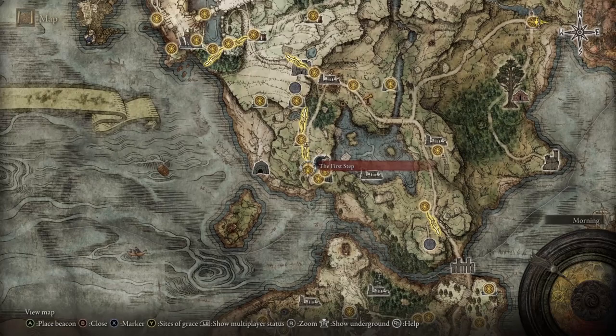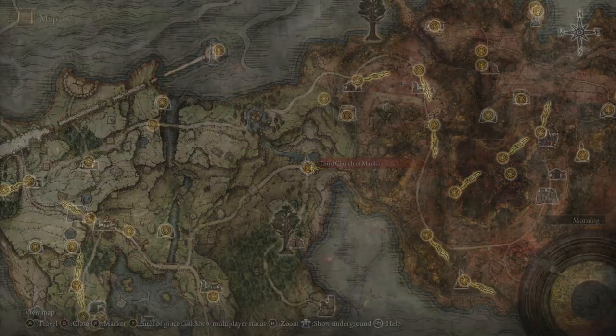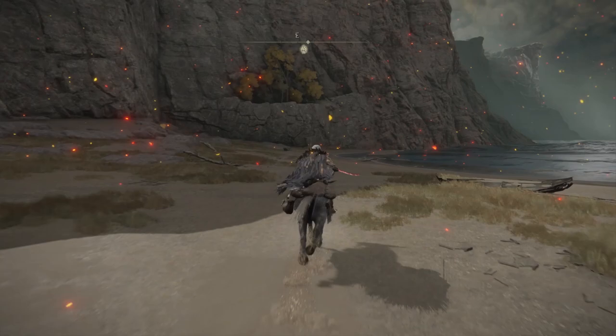The original route to get this requires you to go to Caelid around the mountain and through a cave and fight a boss, but you can actually cheese it to get this weapon. If you go to the grace of the Third Church of Marika, follow the path you're seeing on the video. You will see these bushes, these trees up above with like a mountain ridge — using your mount, you can actually get up there.